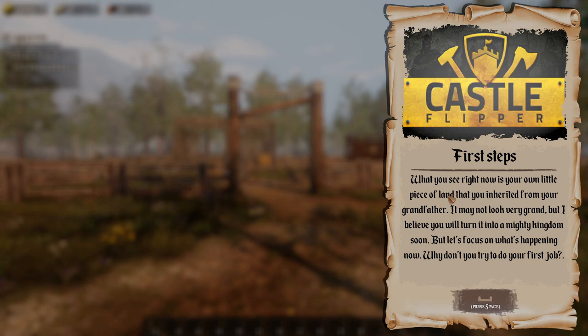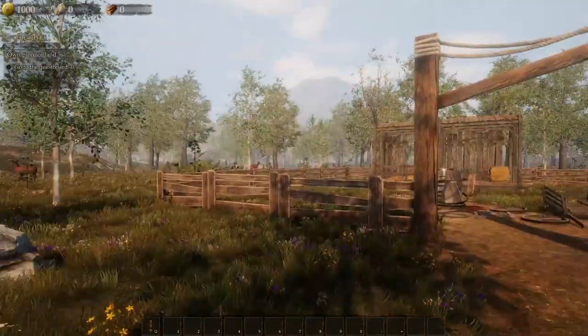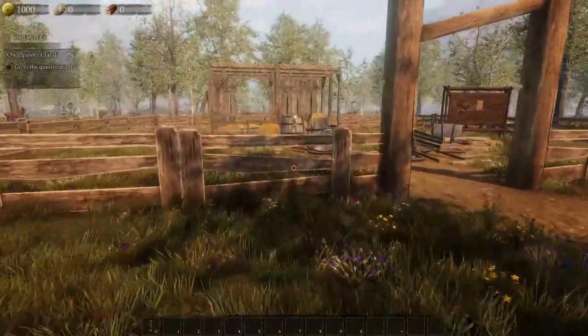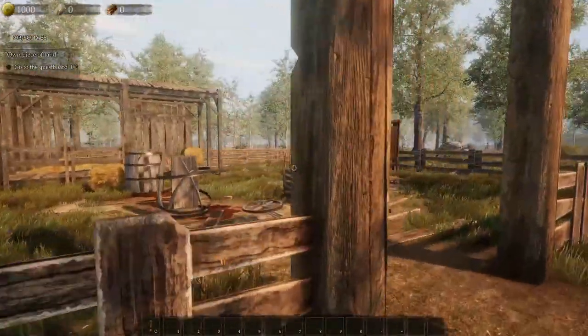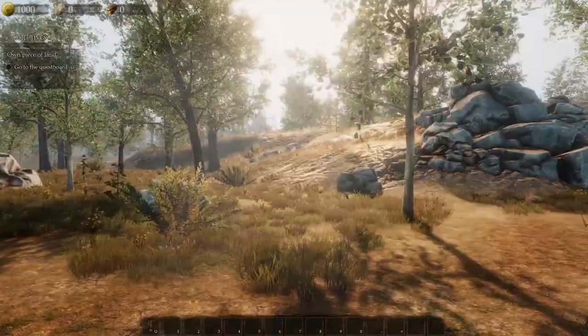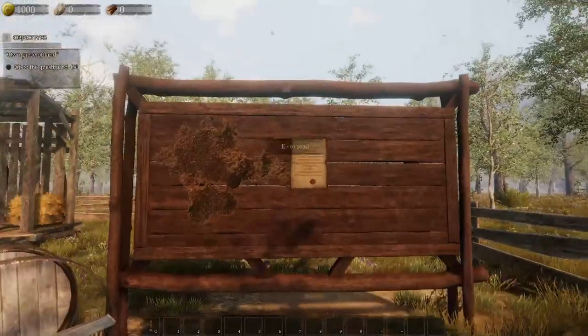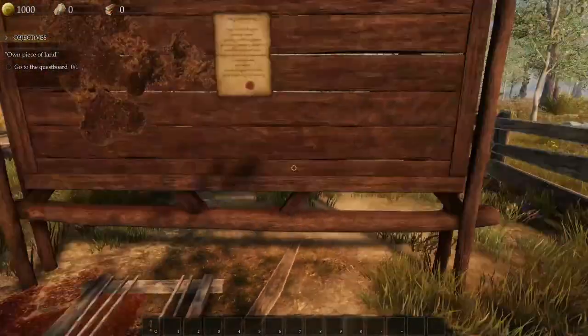What you see right in front of you is your own little piece of land that you inherited from your grandfather. It may not look very grand but I believe you will turn it into a mighty kingdom soon. But let's focus on what's happening now. So this looks like it's going to be all ours. I don't know if we can make this any bigger but I watched a brief video a few weeks ago.